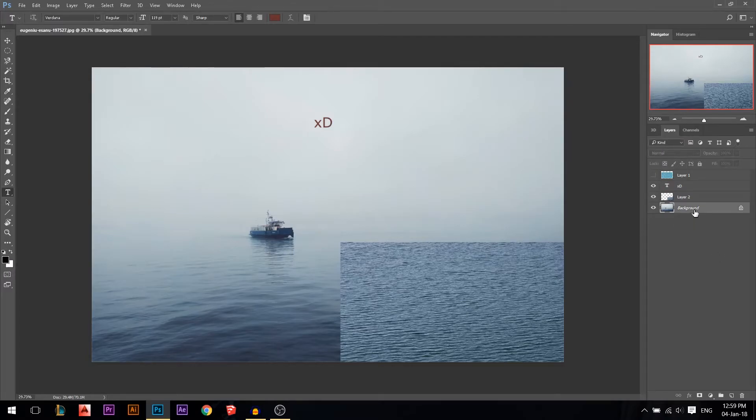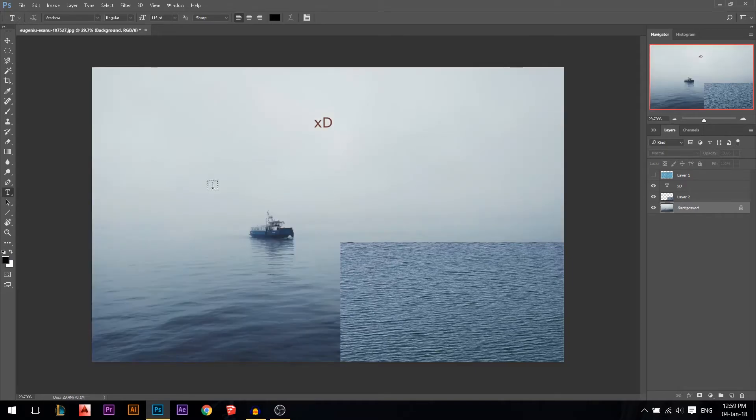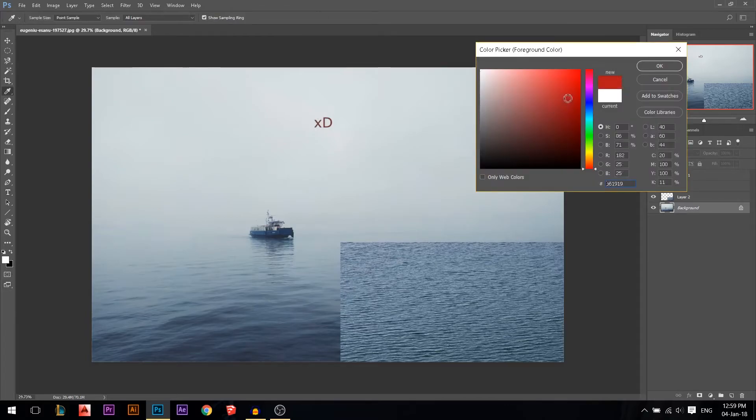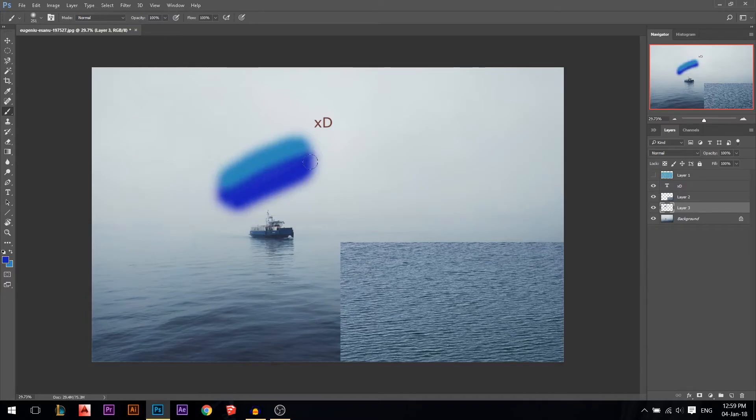So if I want to fill the background with white, I press D then Ctrl+Backspace. If I want black, I press D then Alt+Backspace. The other key is X — X for opposite — pressing X swaps your foreground and background colors. This is useful if you're painting with two colors, like a blue and a lighter blue, and you need to switch back and forth quickly.